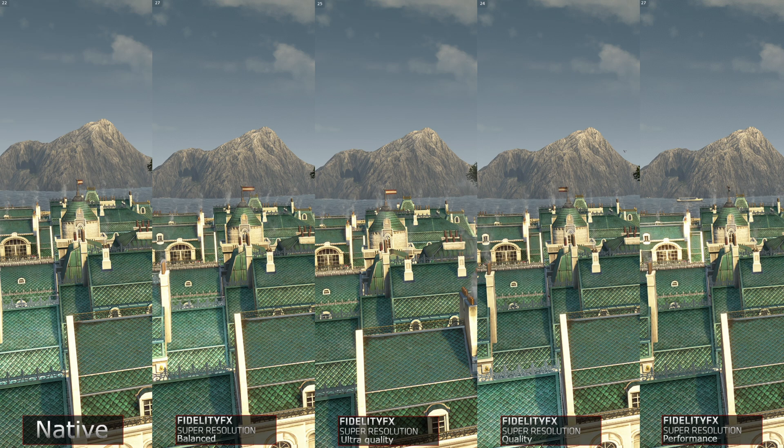At native resolution we are getting 22 frames per second. With FSR quality and ultra quality we are around 25 frames per second, while balanced and performance is around 30 frames per second. So as your city grows, you become more CPU limited if you have a high feedback level because there are more NPCs and such. That can hamper the performance benefit of using FSR, but you do still get a benefit — going from 22 to 25 or 22 to 30 frames per second is, percentage-wise, a significant increase, just maybe not as much as if you had been only GPU limited.